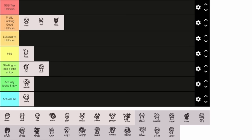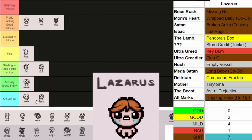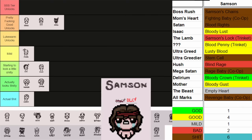Next up we got our boy Lazarus. Sad to say, Lazarus has some shitty, shitty, shitty unlocks. The best thing he can offer is Pandora's Box and Compound Fracture — take it or leave it. Everything else is very bad, very meh. Astral Projection floods the secret room pool, which I would hate to do. Lazarus is shit. Samson though can be okay — he has some okay little books. Comparing that to Lazarus it's crazy. Samson may have a redemption arc. I feel bad for throwing him so low because he has some okay unlocks. Samson's going at the bottom of starting to feel a little shitty.